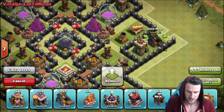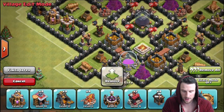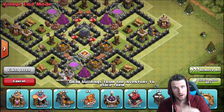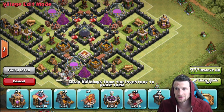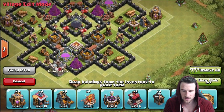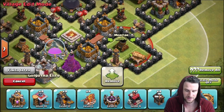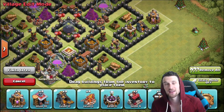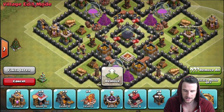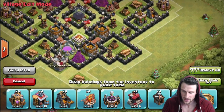A lot of times you can protect buildings with other buildings. Right here, my air defense is being protected by this dark elixir drill because there's some hit points in front of it that need to be taken out. If somebody comes at me with minions, the minions are going to focus on the dark elixir drill and the air defense is going to take them out. If somebody comes with balloons from the bottom, they're going to be in a lot of trouble because my air defenses are going to have a long time to shoot down any air troops.